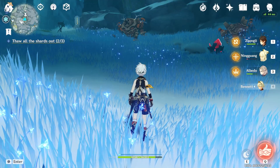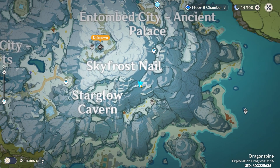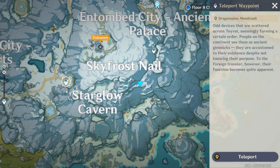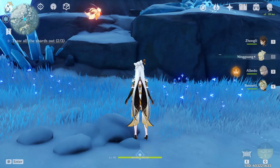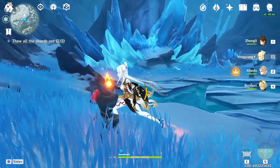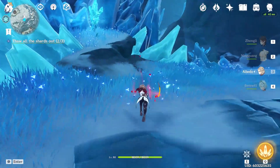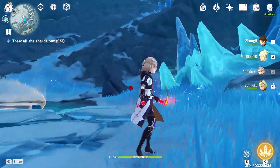Now let's head to the third crystal location, which should be the last one. You can teleport to this waypoint and go straight — it'll take you to this cavern. I'm at the very bottom of the cavern; you just jump down and the crystal is right over there. When you try to enter the crystal, there's a shield around it, so you're going to have to break the shield first.